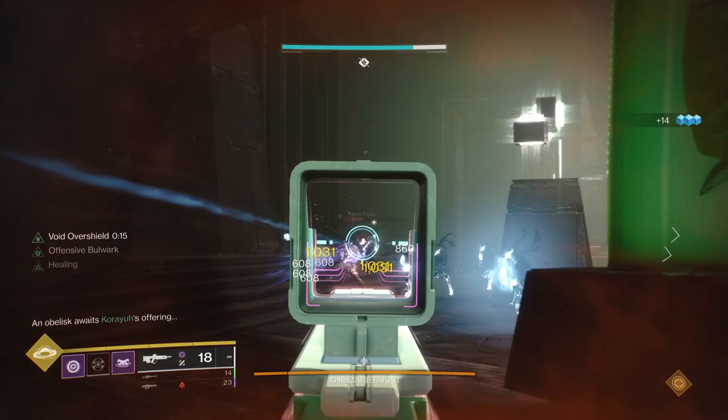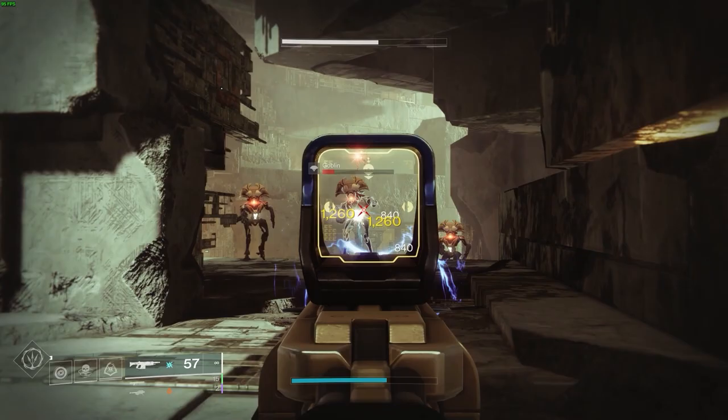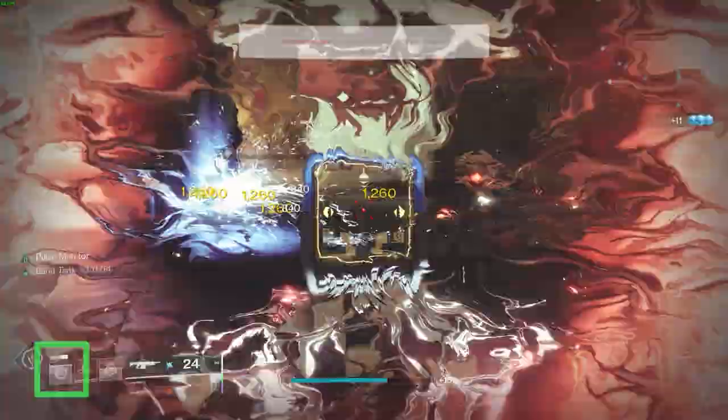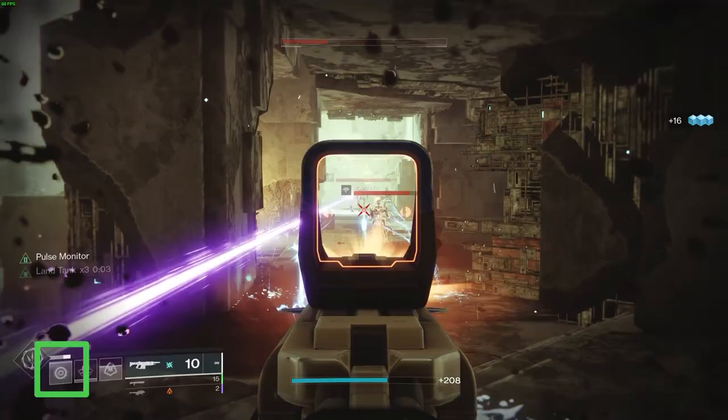Why is this worth it? Because what matters is time, not percentages, and getting your grenade even a few seconds sooner can mean the difference between life and death. If your overall cooldown is 2 minutes, for example, or 120 seconds, then Enhanced Demolitionist shaves 1.2 extra seconds off that cooldown for every single primary weapon kill you get, or 2.4 seconds for every special weapon kill. That is a meaningful difference, and since there's no cooldown on the perk, the benefits can add up very, very quickly.